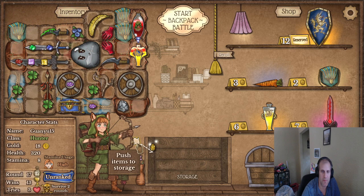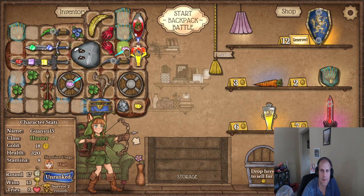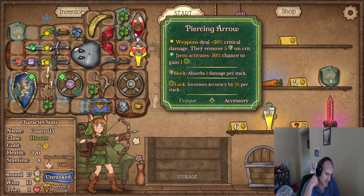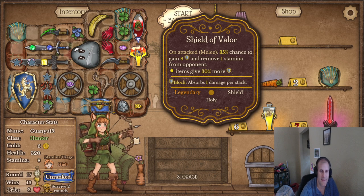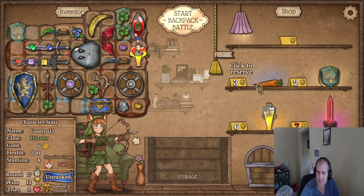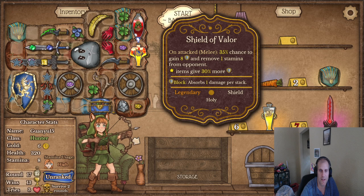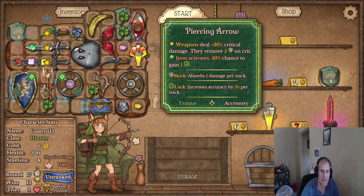I did reserve this — what did we just build? We built this thingy. So I want item activations with you — that helps a little. That's going to activate a lot more because this on-attacked 35% chance to gain armor — these things are really good, and remove one stamina from opponent. I wish I had another one. What does this do? Cleanse a random debuff — if you have at least five, 50% chance to gain one in power. That's really good.